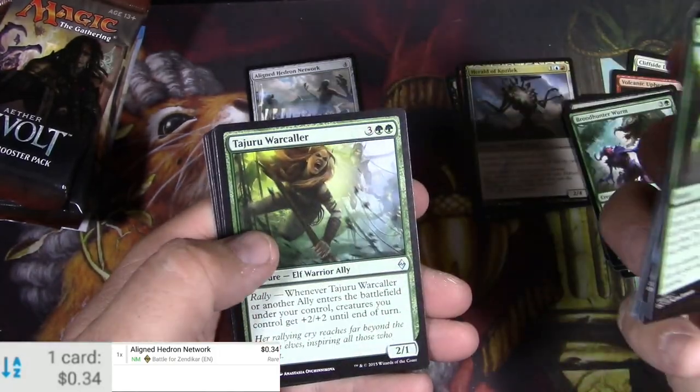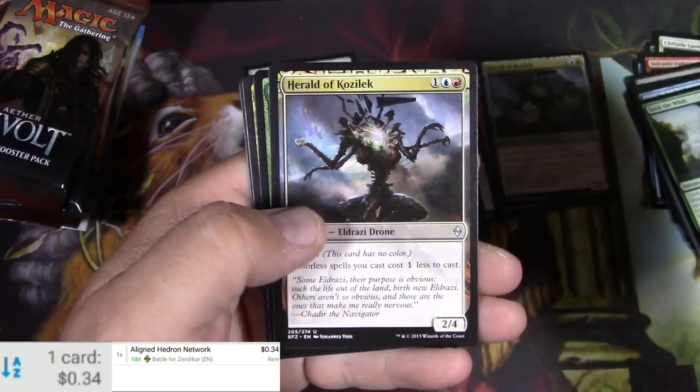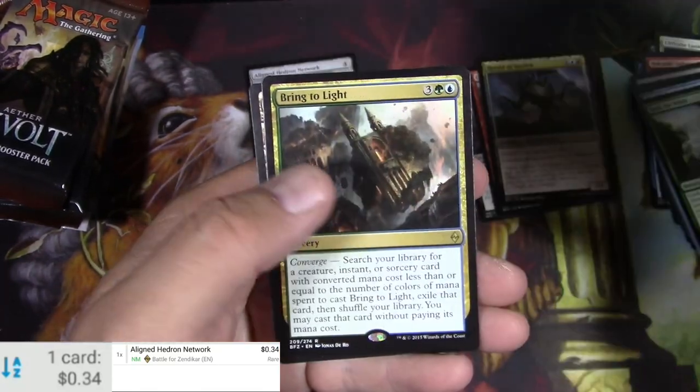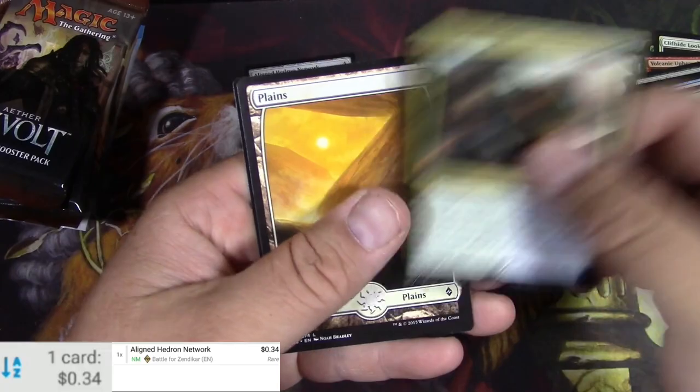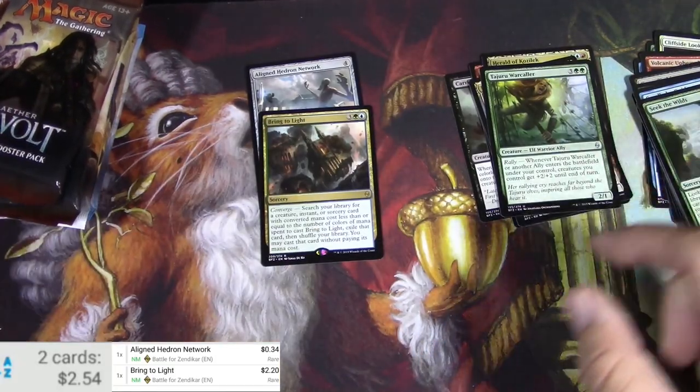Sentinel. Got a Lifespring Druid. Tadjuri Warcaller. Herald of Kozilek. Jaudy Offshoot. Bring to Light. Planes — a couple bucks on that one. That's decent.